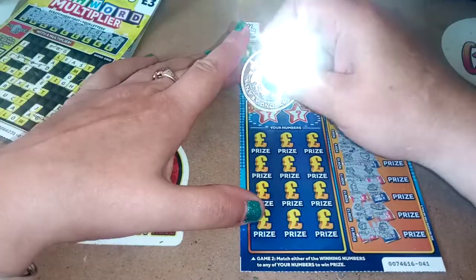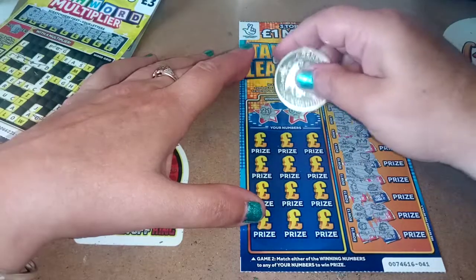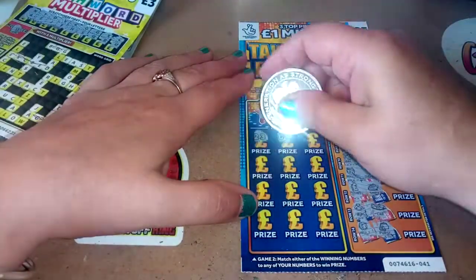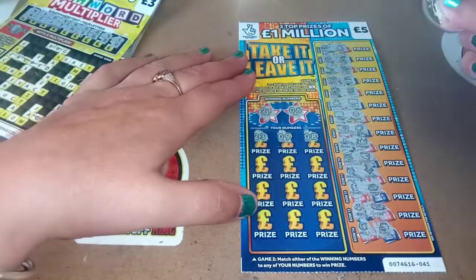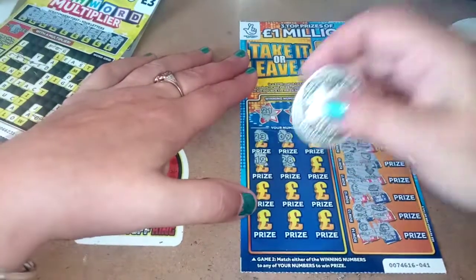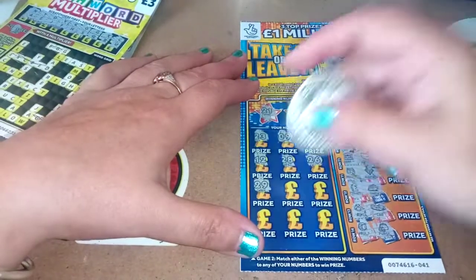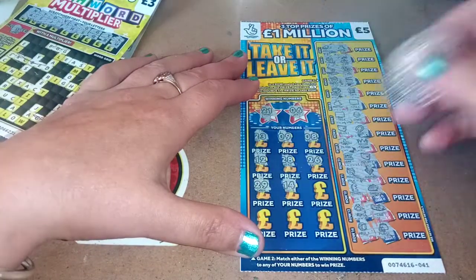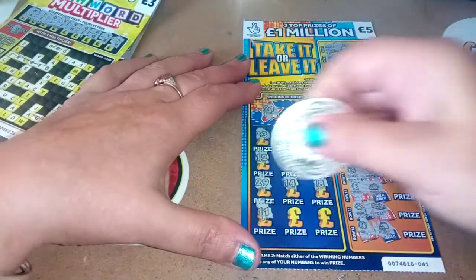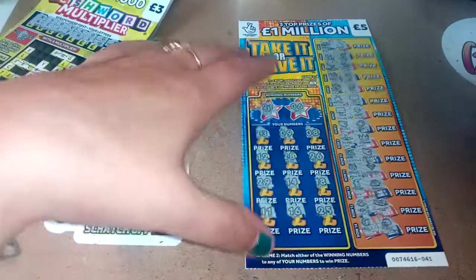Looking for my age: 21, and number 6. We have queens, 23, number 9, number 8, number 12, 28, 26, 29, 14, 18. Desperation gamble — 11, 16, and 25. No winning that card.